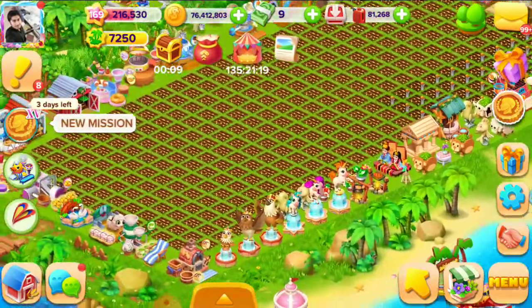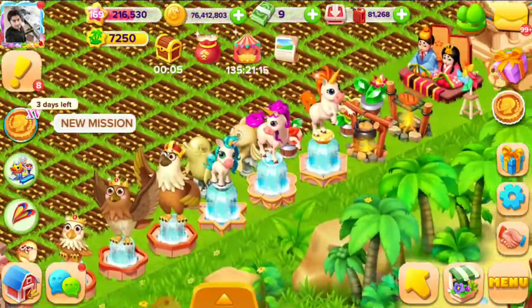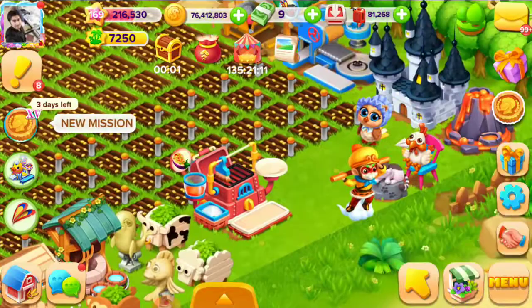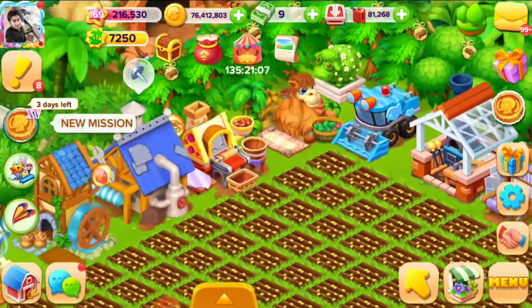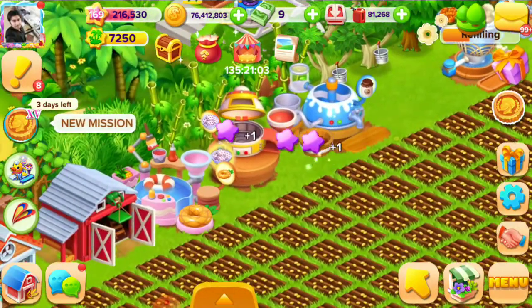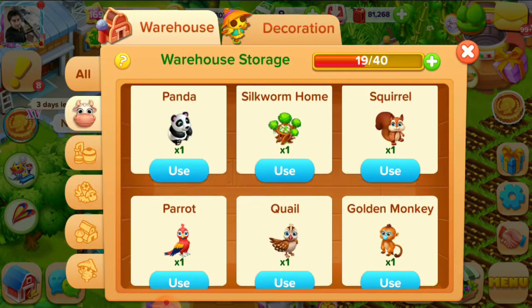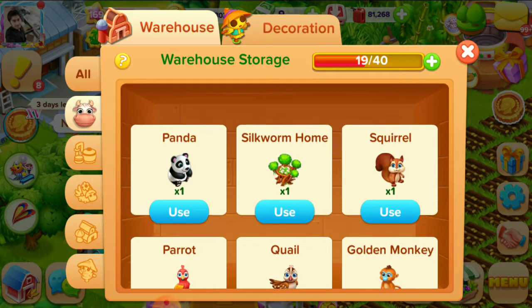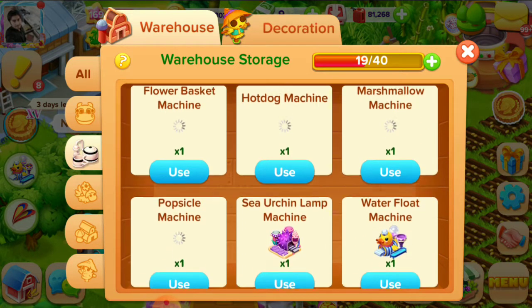This is my Iceland farm with different decorations, different machines, trees, and animals. This is the warehouse — here are the different animals and the machinery.